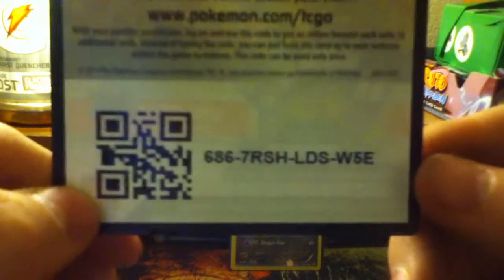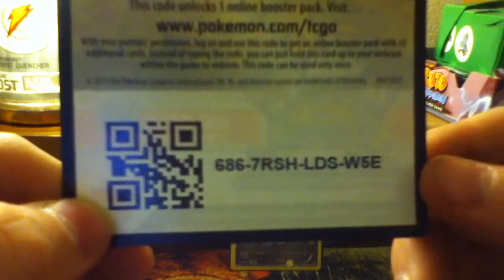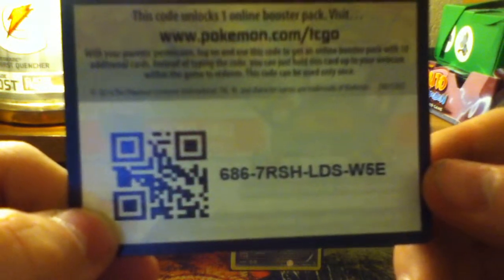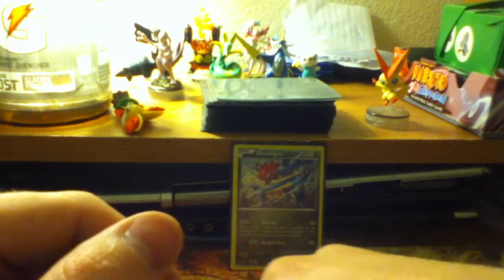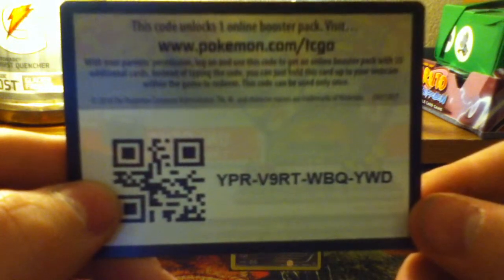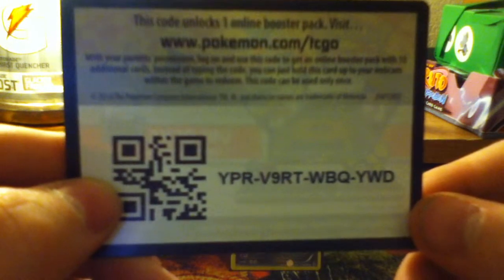So for the free codes, the first one is 6867RSHLDS — like in Utah — W5E, so that's the first one. The second code is YPRV9RTWBQYWD.